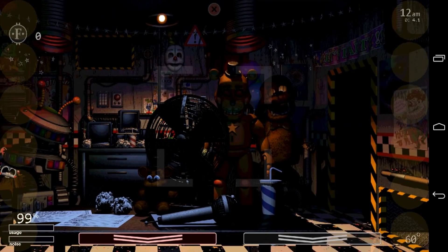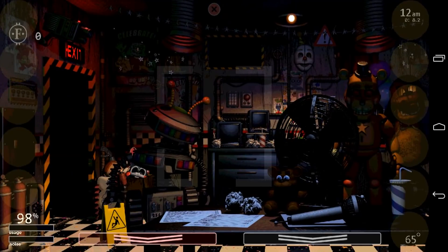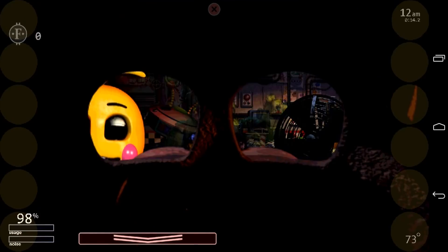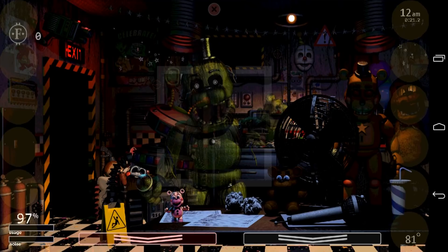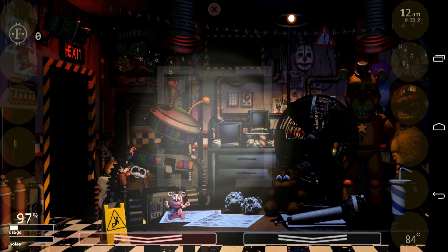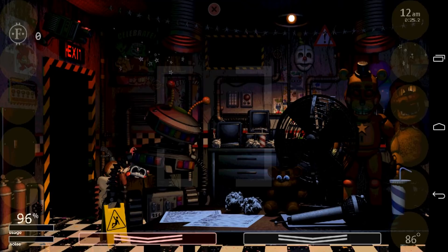Into the office. As you can see, the buttons are on the sides of the screen, and there's a square in the middle for the flashlight. Phantom Freddy got me — as soon as I put the head down, Toy Chica appeared in the withered body. That was good timing.